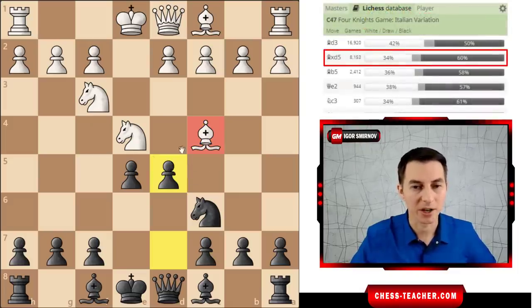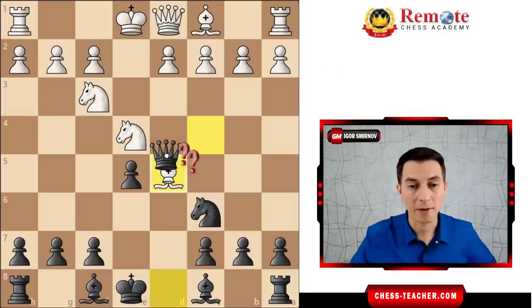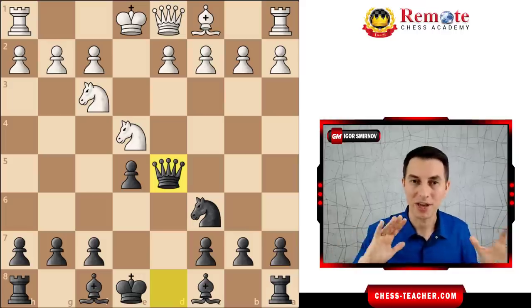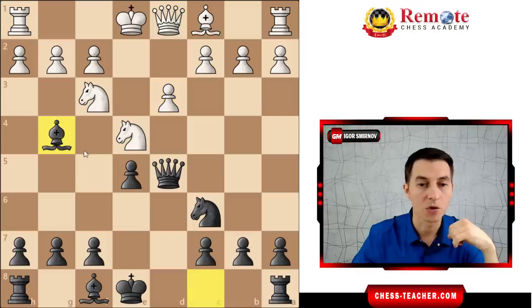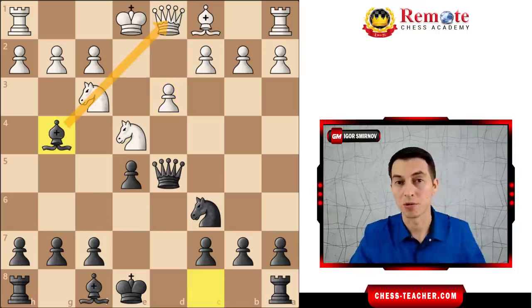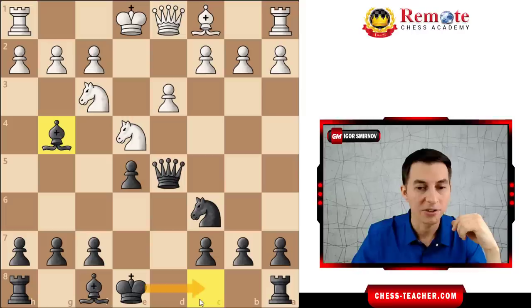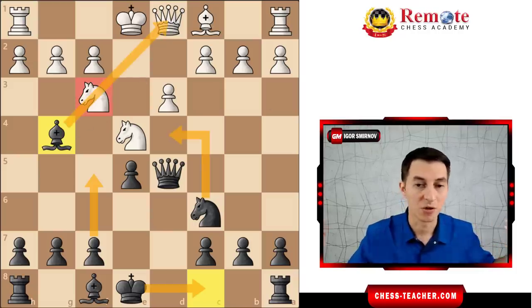Now we're attacking these two minor pieces, and that's why you're going to take back your piece on the next move. In the majority of the games, white players played the fatal mistake: bishop takes d5, because they realize they're going to lose one of these pieces anyway, so they think, okay, let me at least grab a pawn along the way. That is already a kind of losing mistake, because after queen takes d5, black gets such a dominant position that it should be winning. We are attacking this knight, we're controlling the center. If white defends the knight, we can play bishop g4 - this pin is also very annoying. White doesn't have a light square bishop so they have nothing to oppose. On the next moves you can castle queenside, play a5 kicking this knight away, go knight d4 taking advantage of this pin, and your attack is just so easy and natural.